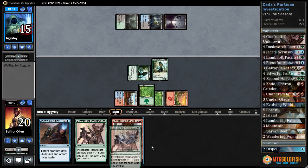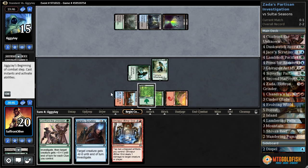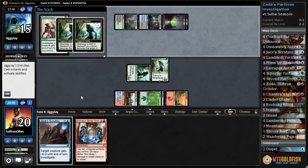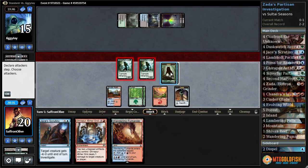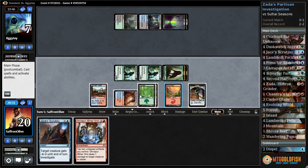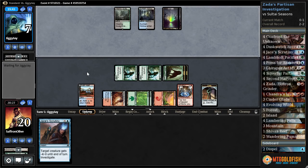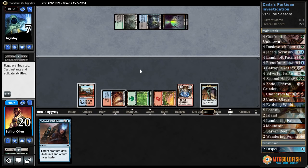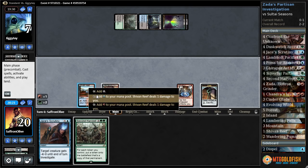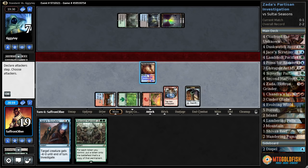No one-tap land. Painful Truces puts our opponent down to 15. Cracks a land. Let's just make some wolves, get a clue. Wandering Fumarol. Swing with everything, play Wandering Fumarol, play an Ether Grid, pass the turn. Our opponent really needs Languish here to stay alive. If they don't have Languish, it's just game over. They do have the Languish.